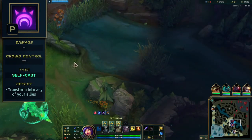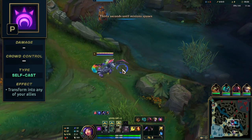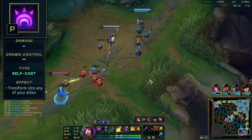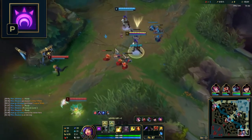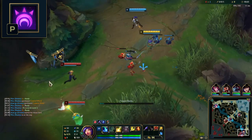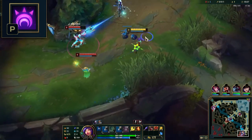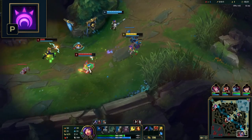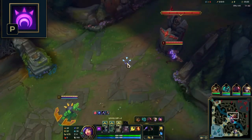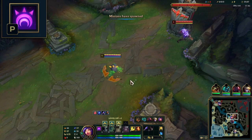Niko's passive, Inherit Glamour, allows Niko to temporarily transform into any of your allies. You can auto-attack in your allies' form, but you cannot use their abilities. You'll remain in this form until one of the following occurs: you use your Q or E abilities, the second part of your ultimate, take damage from enemy champions, or you transform into another ally, which has a 2.5 second delay before you can transform again. This means you can use auto-attacks on enemy champions and your W ability in your disguised form without revealing Niko.